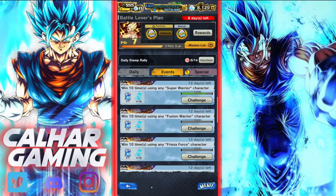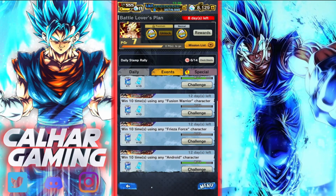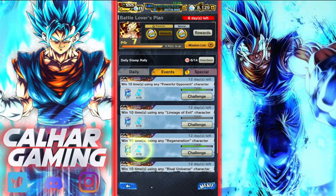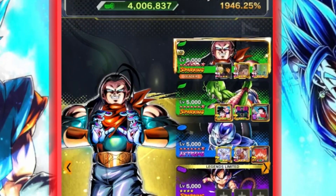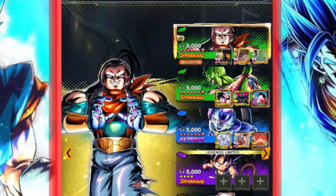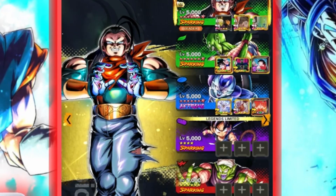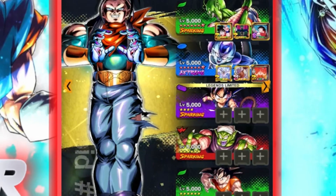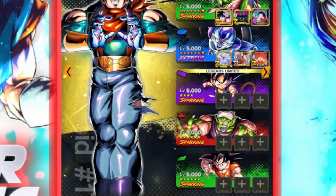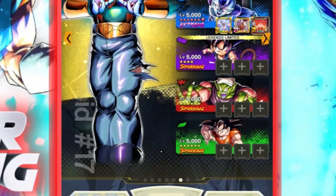Checking what's left: Super Warrior, Fusion Warrior, Frieza Force, Android, Powerful Opponent, Lineage of Evil, Regeneration, Rival Universe, DB, and Event Exclusive. For Team 2, Super 17 covers Fusion Warrior and Android. The free-to-play Demon King Piccolo covers Event Exclusive, Regeneration, Powerful Opponent, and DB Saga. Extreme Frost covers Lineage of Evil and Rival Universe. Since we're doing easy events, the team formation doesn't need to be optimal.